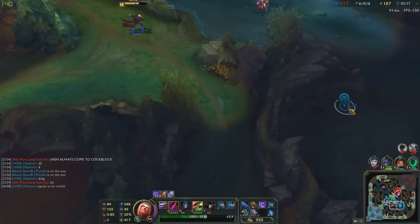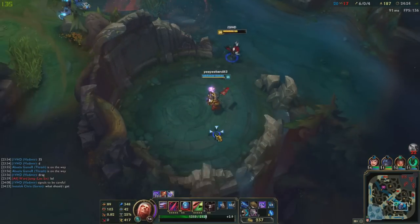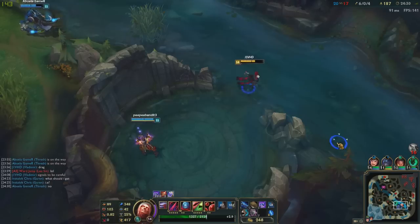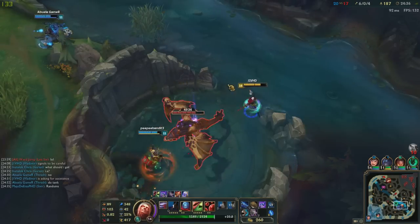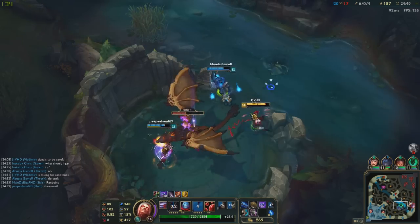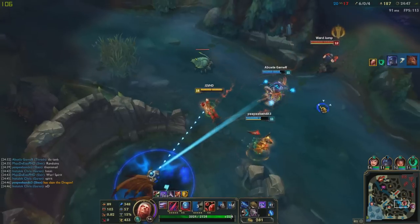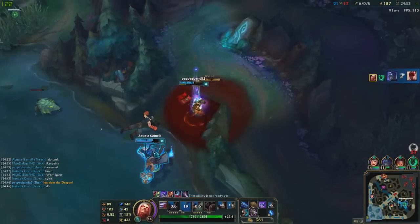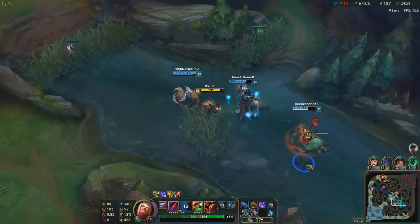Dragon's up! Should take that — we have a single ward here, that's nice. Should be a clean and easy Dragon for us. Thresh, come here. Did he really just leave us? At least stay to the other side so you can land the lantern, and one person will die — wait, no, he has his taunt. I'm gonna ult a little bit earlier. There we go — nice! Good stuff guys — taunt and then Thresh hook. Damn, that happened to me once.